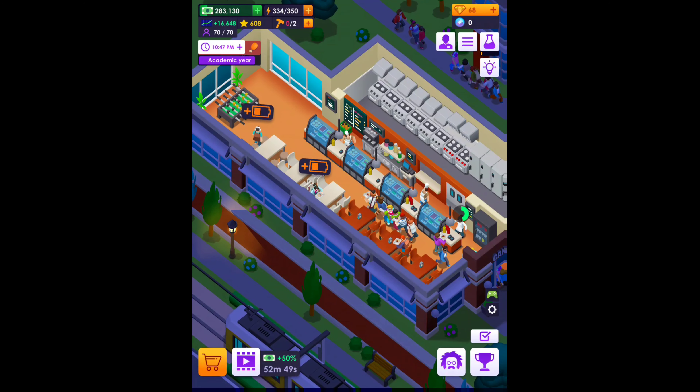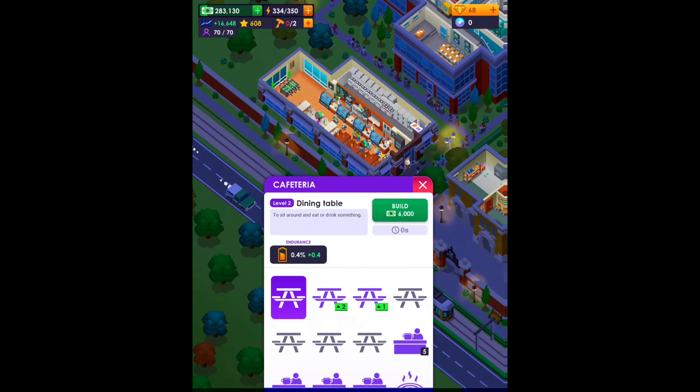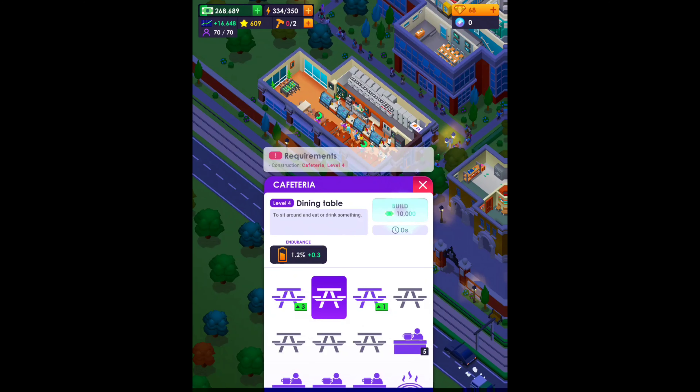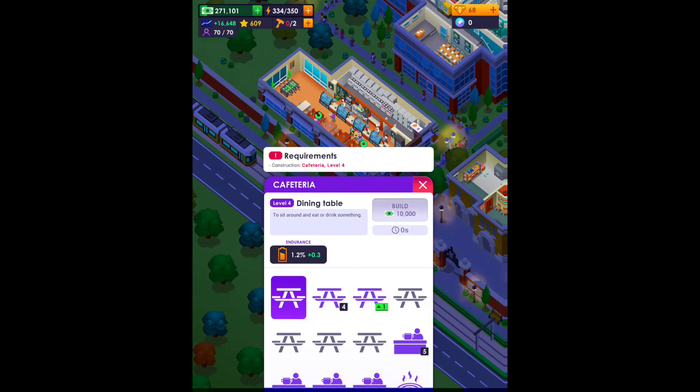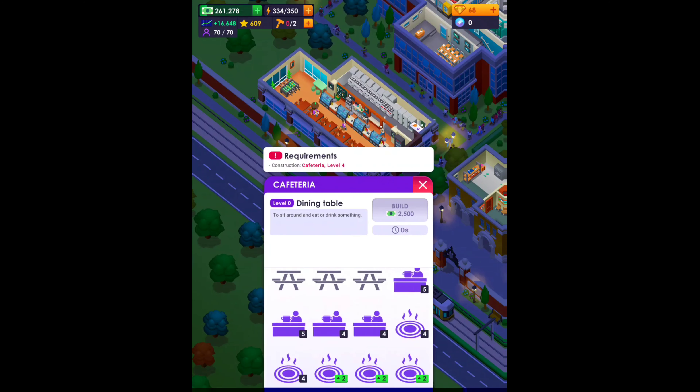The cafeteria is pretty saturated with folks — there's even a little foosball table in the background, never seen that before. Let's go ahead and get the dining tables upgraded. I don't think we can add more, but we can upgrade them — and we got those.